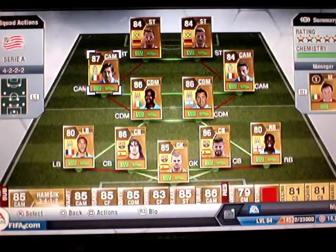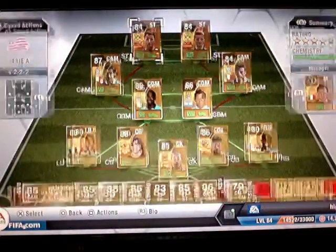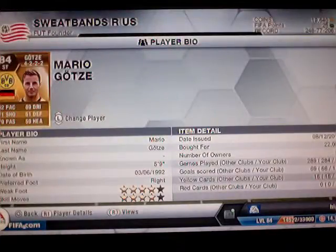In the CAM position we've got Perlow, who's got really good stats — I'd recommend you buy him. If you want to make this team it only costs like 200k, maybe 215k.